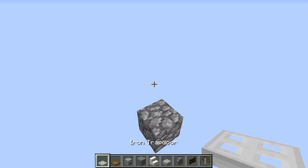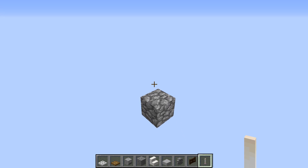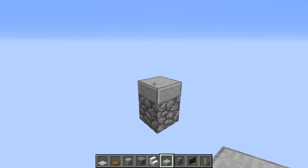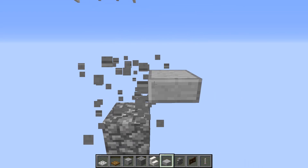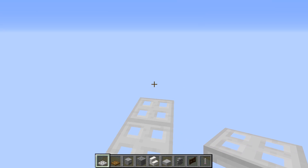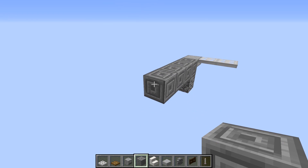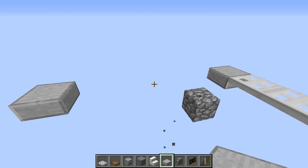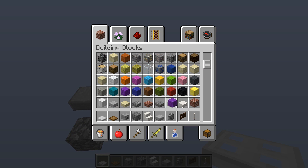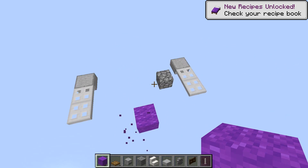We're going to start with layer one. What you need for this one is iron trapdoor, wooden trapdoor, skeleton skull, chiseled stone bricks, quartz stairs, stone slab, cobblestone wall, dark oak fence gate, end rod, and stone brick stairs as well. Start off by doing a stone slab top half just like so, and then do two iron trapdoors. This stone slab here is going to be the back of the build, so we're building that way.